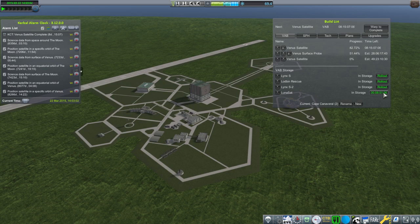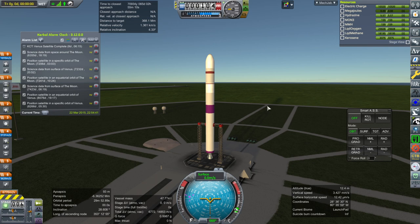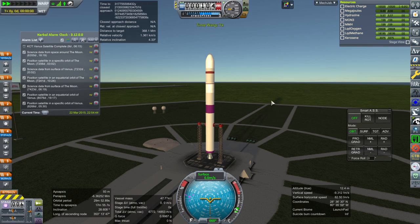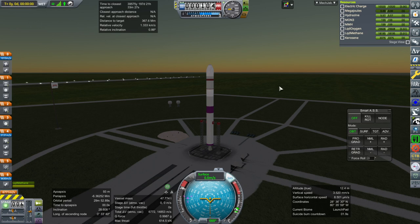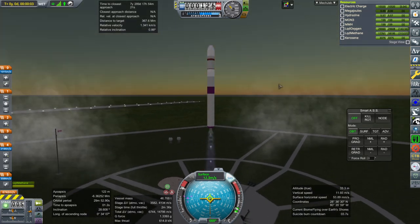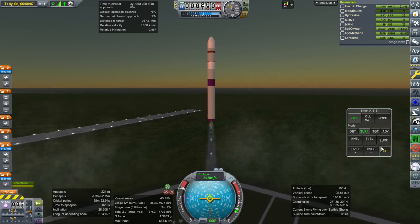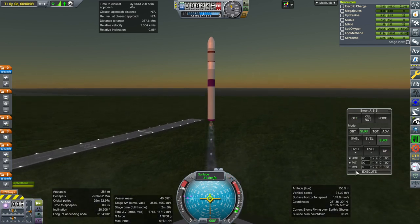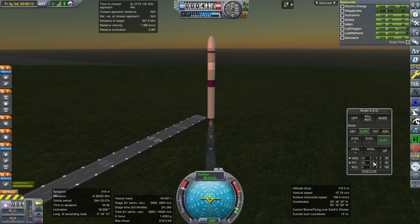We don't have any particular window to aim for. The relative inclination to the moon should be low enough — it's going down, so we might as well time warp a little bit. Throttle on, SAS on, ignition, and launch. So the purple does go with the methane plumes — that's nice. Maybe I should get a more methane plume purple, or change the plumes to match the purple of the rocket. Priorities, right?